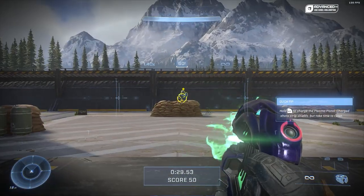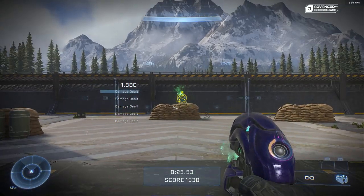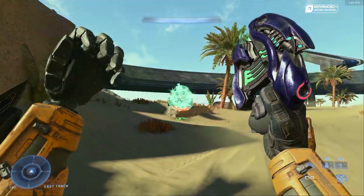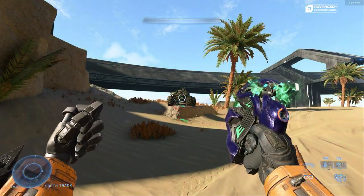For the Plasma Pistol, we're going to get into some math. It takes one fully charged shot and four headshots, or one fully charged shot and 14 body shots to kill an enemy. So my tip is to leave it on the ground. Taking the shields off is great, but the tracking is not amazing, and I can't really endorse this weapon — especially since it's lost its EMP functionality on vehicles.